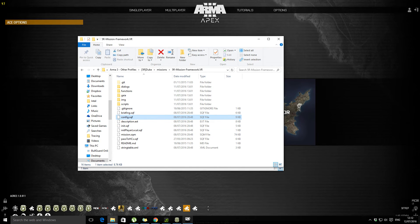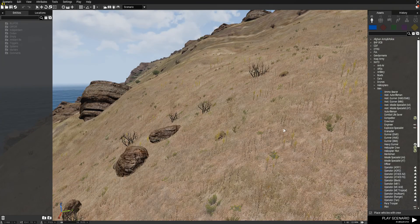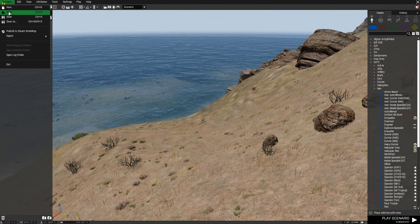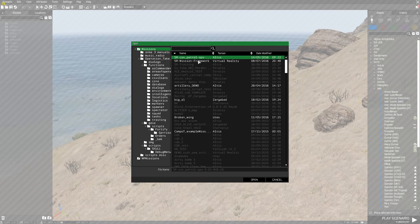Let's load up the editor. I'll confess I'm very old school — I was only using the 2D editor right up until today, just switching over to Eden, so I'm probably a little bit clunky using this. This isn't edited at all, by the way, so this is Duke unplugged, warts and all. I've got my coffee, I've got a cigarette, life's good, let's crack on.